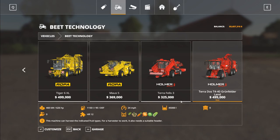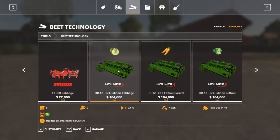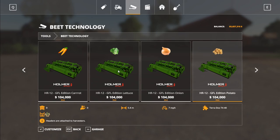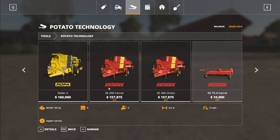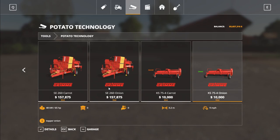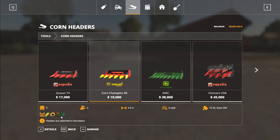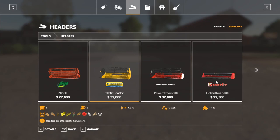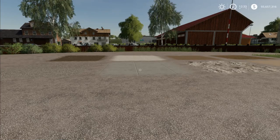Looking at the specialized equipment available: under Beet Technology there's a cabbage harvester, carrot harvester, lettuce harvester, onion harvester, and potato harvester — both self-propelled and pull-behind options. Under Potato Technology there's the carrot machine and the onion machine with top removers for both. For headers, you have tobacco and hops as additional corn header options. The grain header covers all those different additional grain crop types. The helical sunflower header is still just for sunflowers.